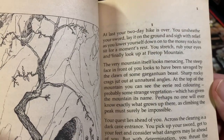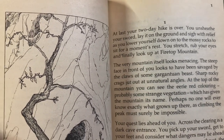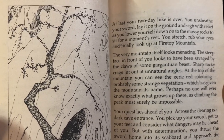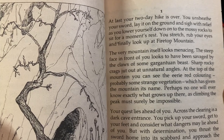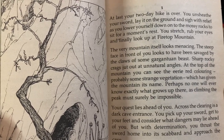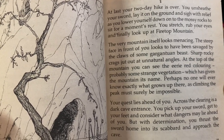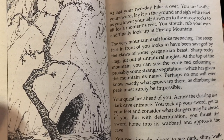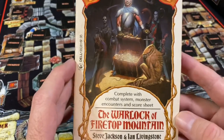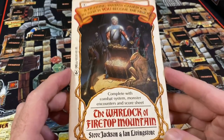At last your two-day hike is over. You unsheathe your sword, lay it on the ground, and sigh with relief as you lower yourself down onto the mossy rocks to sit at a moment's rest. You stretch, rub your eyes, and finally look up at Firetop Mountain. The very mountain itself looks menacing. The steep face in front of you looks to have been savaged by the claws of some gargantuan beast. Sharp rocky crags jut out at unnatural angles. At the top of the mountain you see the eerie red coloring, probably some strange vegetation, which has given the mountain its name. Perhaps no one will ever know exactly what grows up there, as climbing the peak must surely be impossible. So that is part of the introduction paragraph to Steve Jackson and Ian Livingston's classic game book, The Warlock of Firetop Mountain.